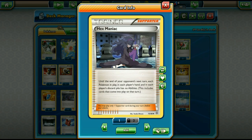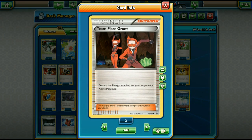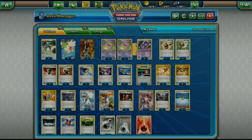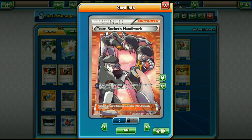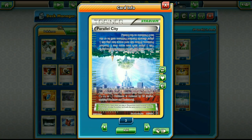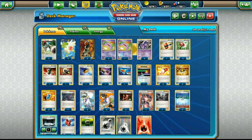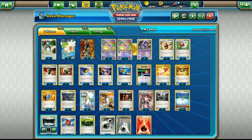One Hex Maniac to shut down abilities like Greninja BREAK. Two Team Flare Grunt to get energy off the opponent's active Pokémon so they can't attack. Two Team Rocket's Handiwork — basically Wheezing's attack in supporter form, and with VS Seeker you can reuse it a lot. Two Parallel City — the secondary effect of reducing damage helps in a mill deck and limiting bench Pokémon can be good too. One Silent Lab to shut down stuff like Volcanion.